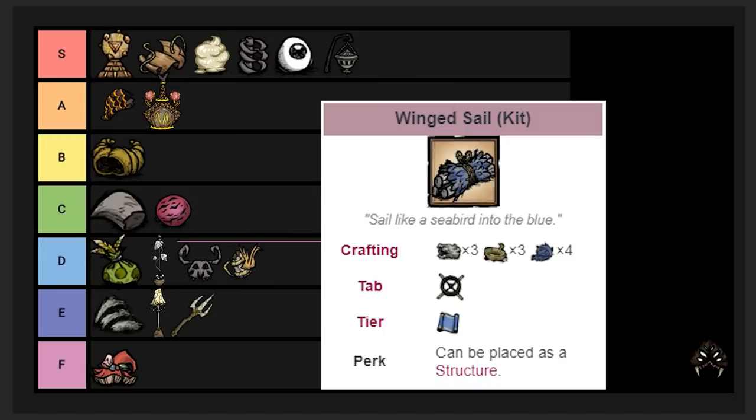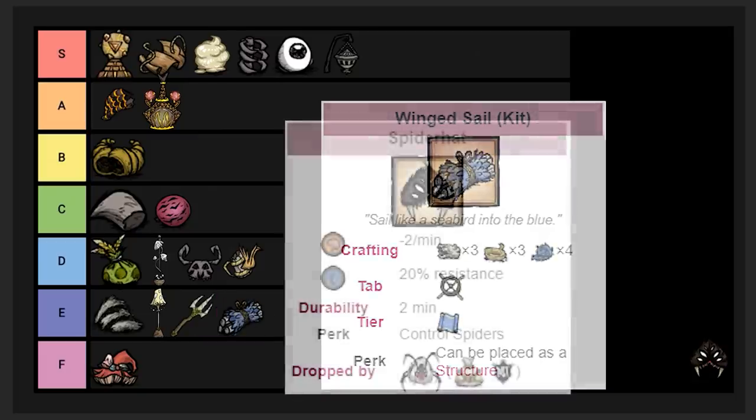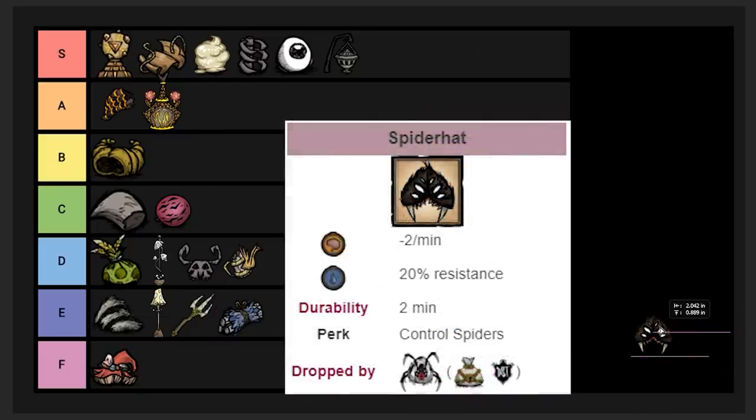The Winged Sail makes your boat go faster, which is nice. But ocean content in general is very seldomly useful. I'm putting it in E tier, especially since it also comes from the Malbatross which is a huge pain to find.